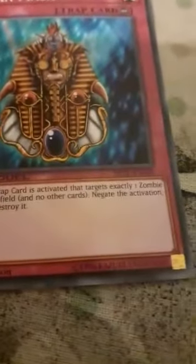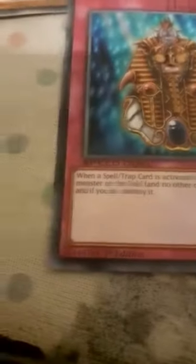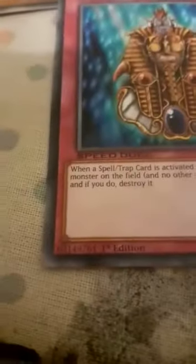Another trap card — Tutan Mask. When a spell or trap card is activated that targets exactly one zombie monster on the field and no other cards, negate the activation and if you do, destroy it. So yeah, it basically defeats a monster card.